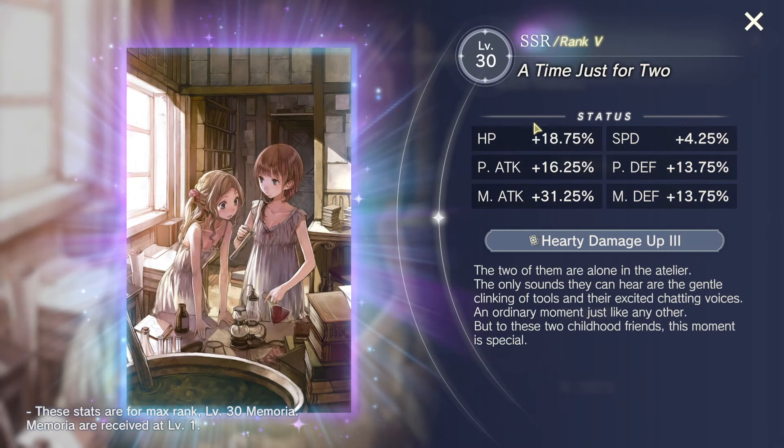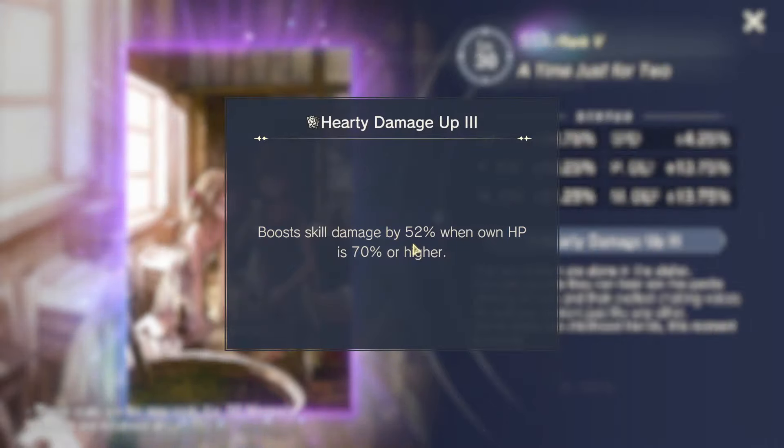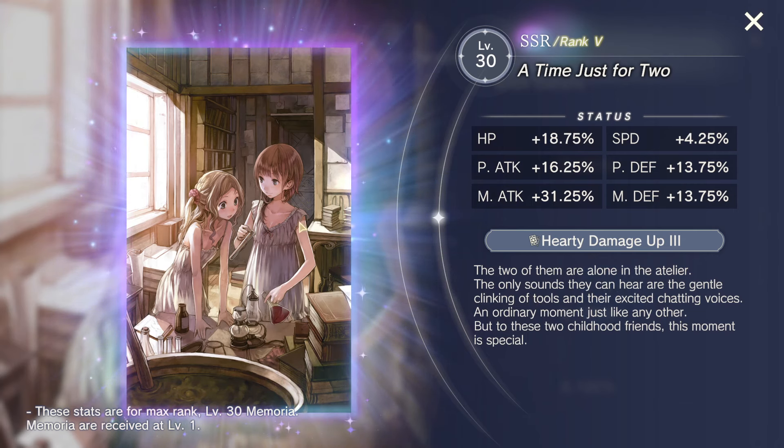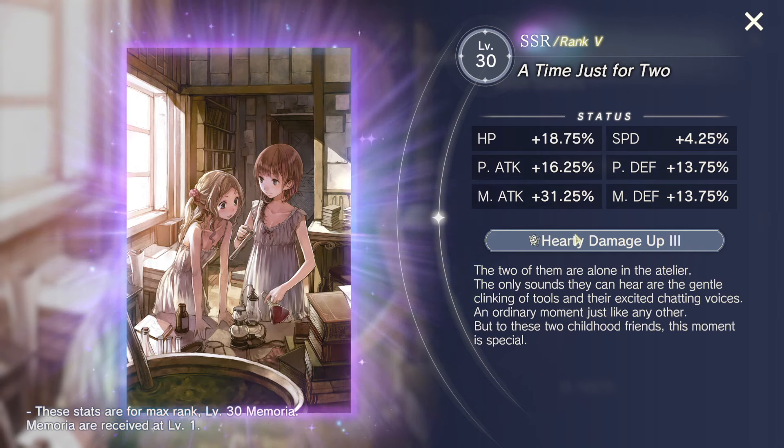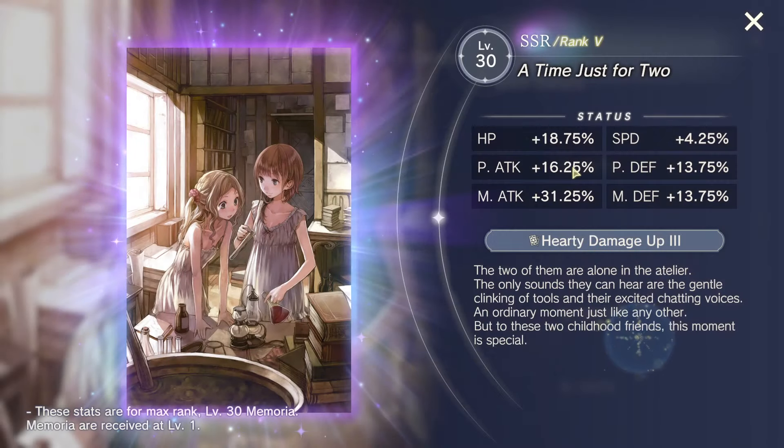One really good one is 'A Time Just for Two.' It's a magic attack-statted memoria with a good effect where it boosts skill damage by 52% when HP is 70% or higher. It doesn't care about the element of the character, which is really nice. It works for every single magic attacker, which makes it really nice to have multiple copies of. The only problem is that this effect does not scale with damage buffet like a lot of other damage memoria effects. However, outside of Roman tournament, most comps aren't going to care about that, so this will still be good to have multiple copies of for general content.